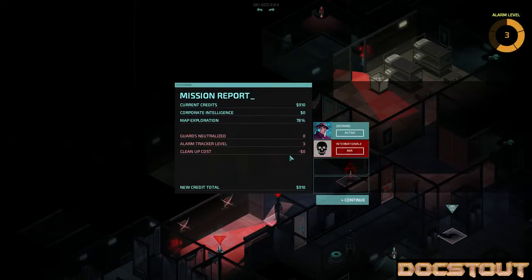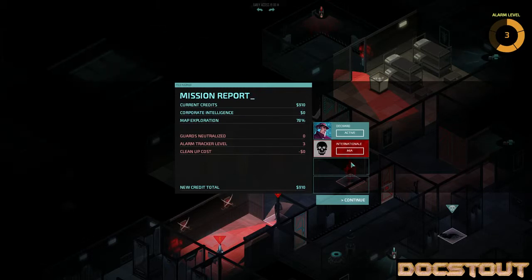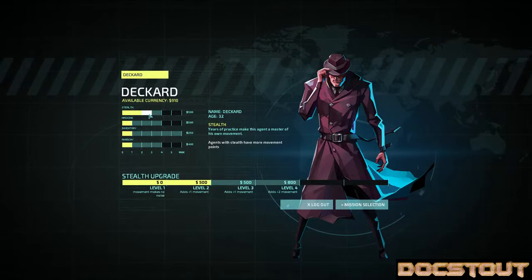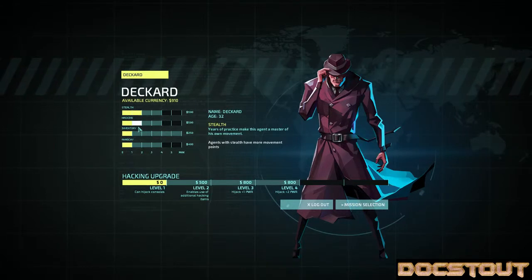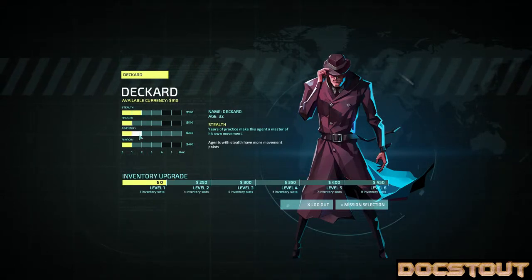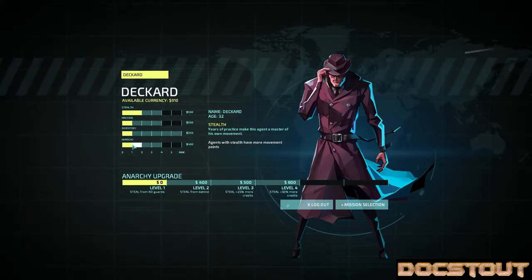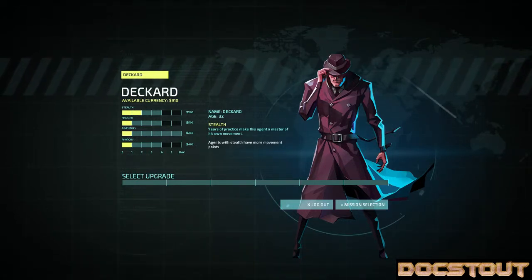I'm not sure I want to leave Internationale behind, but she's dead and I don't have any way to revive her. The After Mission Report: Deckard is active, I explored 78% of the map, no corporate intelligence, 910 credits including the 500 I started with, and Internationale is MIA. In the After Mission Report you can use your available currency to increase your skills — Stealth lets you move further, Hacking makes you better at hacking the various systems, Inventory lets you carry more, and Anarchy makes you better at stealing. As you can see, I'm not very good at the game yet. I think I'm gonna call this the introductory video right here.